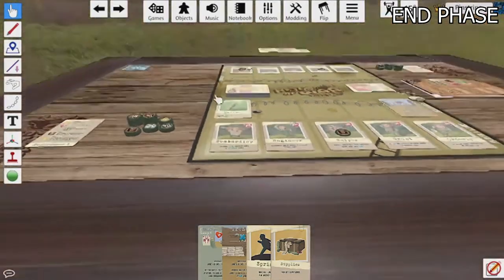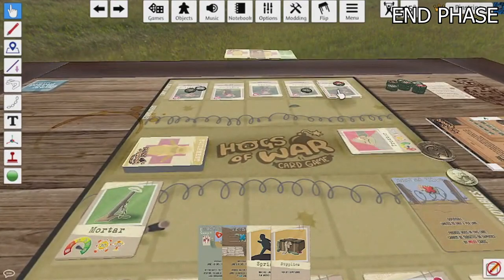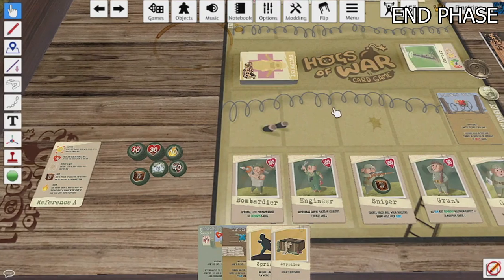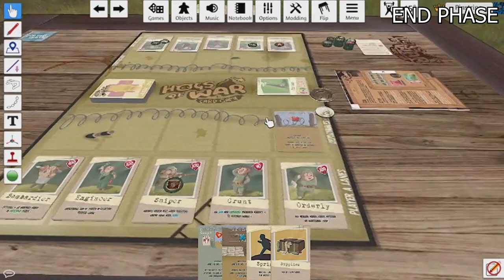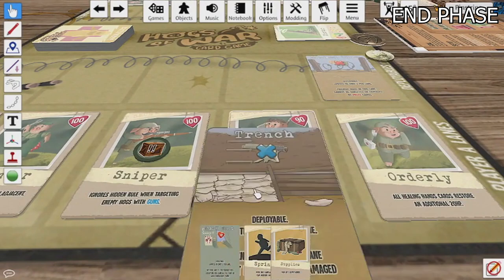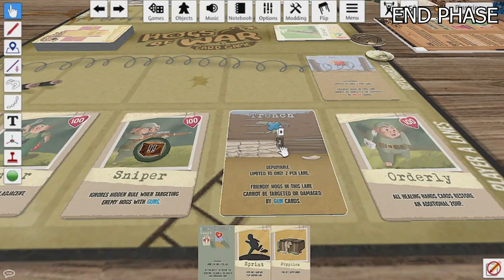Then we move to the end phase, whereby each player decides how many supply cards they wish to keep and can discard the rest. The player token is then passed to player two, who becomes the next player to take their turn first at the start of the next round. The new first player draws supply cards until all players are holding their maximum hand of six cards. All players then ready up their remaining exhausted pigs and the next round begins.